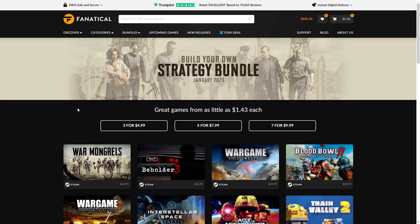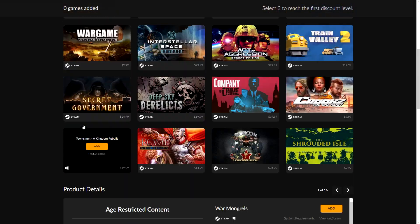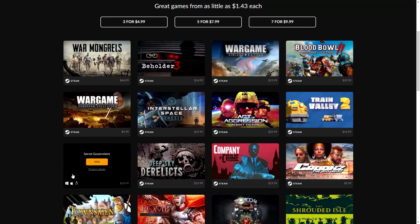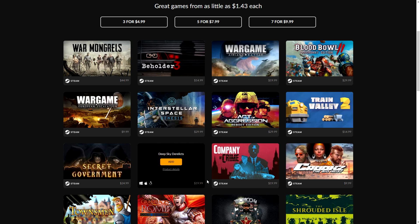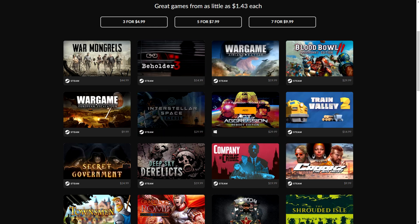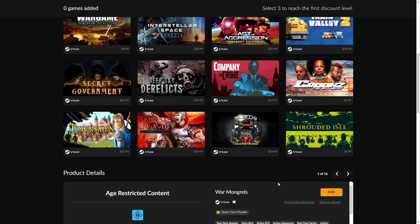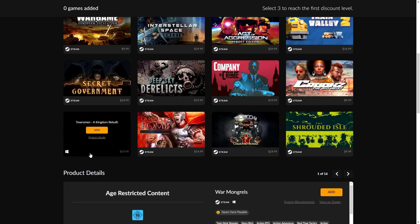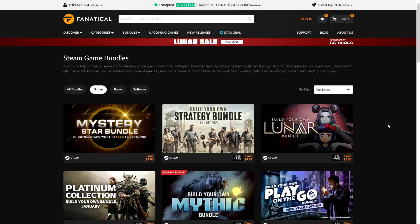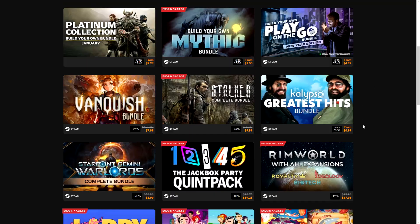On Fanatical they have a bundle as well — a Strategy Bundle. It's a pick-and-mix style deal: any three games for $5, any five for $8, and any seven for $10. Secret Government is interesting, Deep Sky Derelicts is similar to Darkest Dungeon and decent but had some bugs when I tried it. The Beholder series is very fun. Tropico 4 is well known, and Townsmen is a nice casual city builder. They also have cheaper steam game bundles — down here you can get two games like Riptide for just $1.